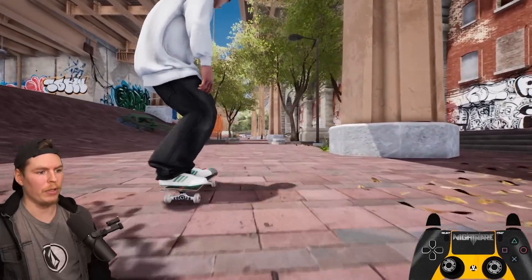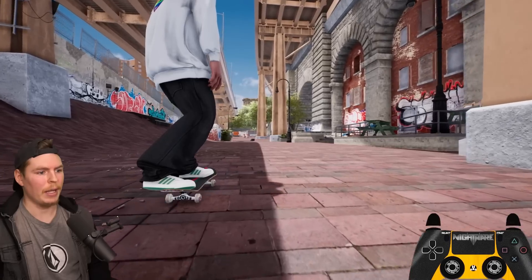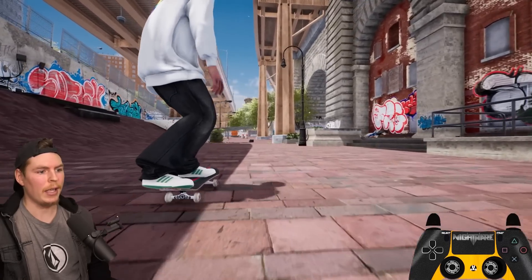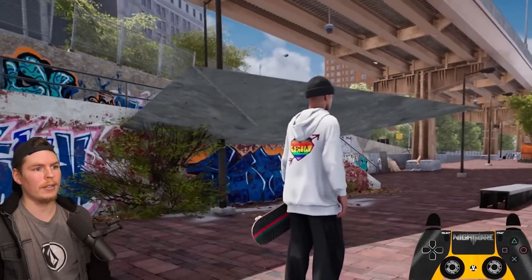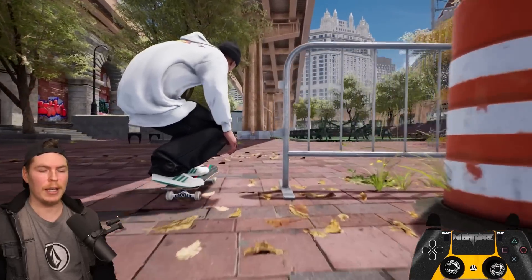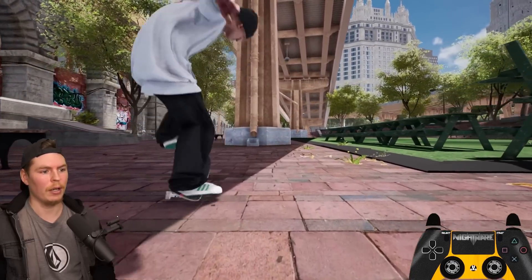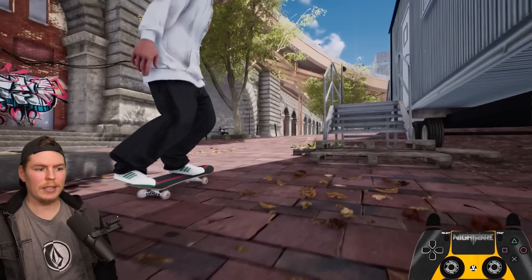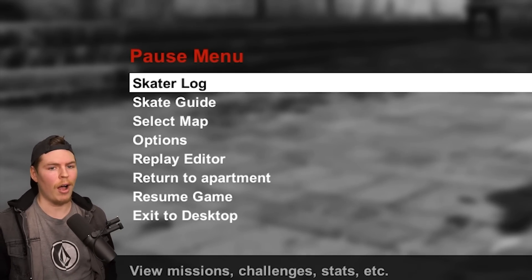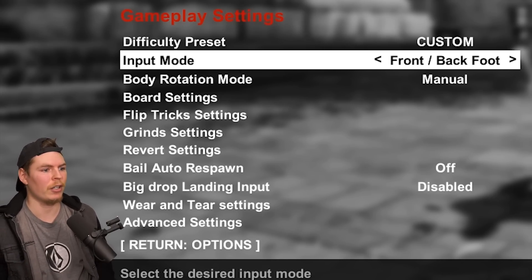The question is how that's going to affect nollie pressure flips. You have to do up diagonally, so you can no longer push straight to the side — you have to push diagonally down to get into the pocket. You can still do tray flips and pressure flips, but it doesn't seem like you can toggle left stick turning on or off for front foot back foot controls. So if you don't like it, you're kind of stuck with it.